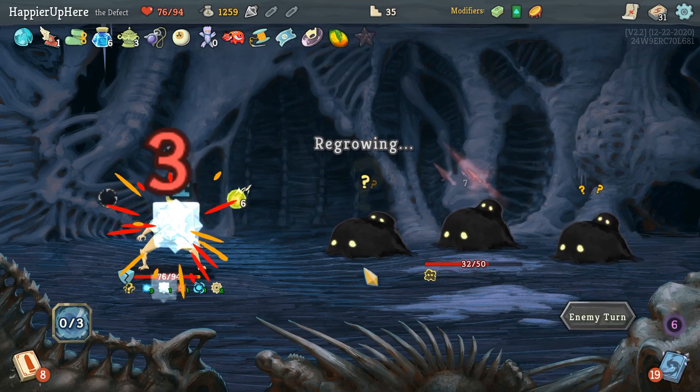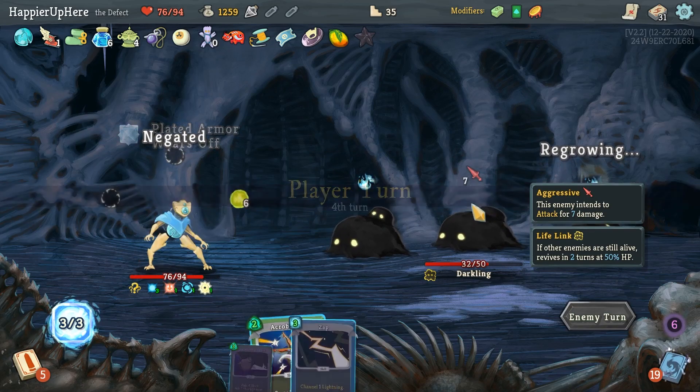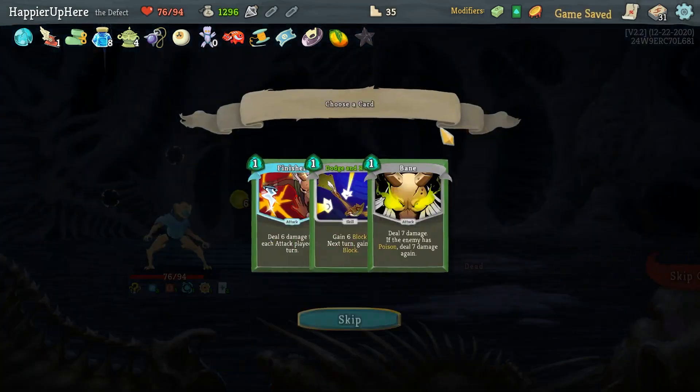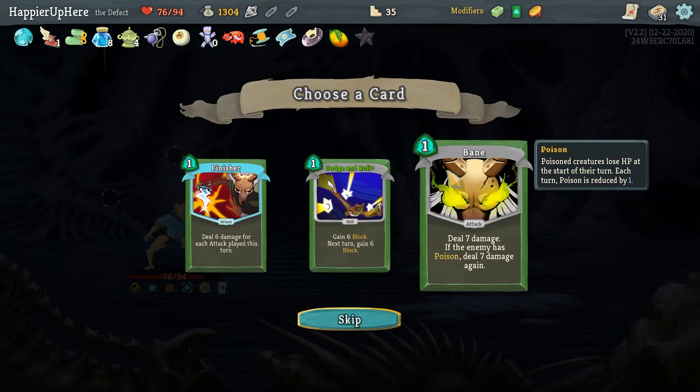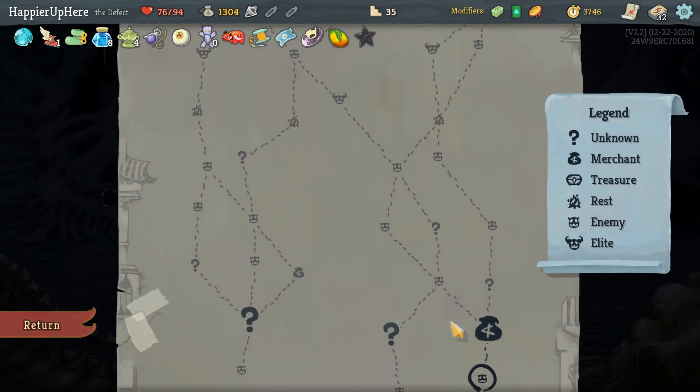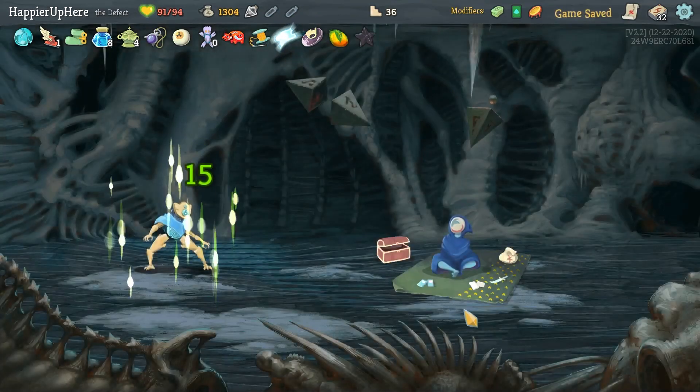Can I deal enough damage? Echo Form is active — I have to remember that. Let's double-play Predator. Card rewards: Dodge and Roll, Bane, or Finisher. I already have Bane; between Finisher and Dodge Roll I'm not a big fan of Finisher. Let's take Dodge and Roll, though I'm not a huge fan of that without Footwork either.